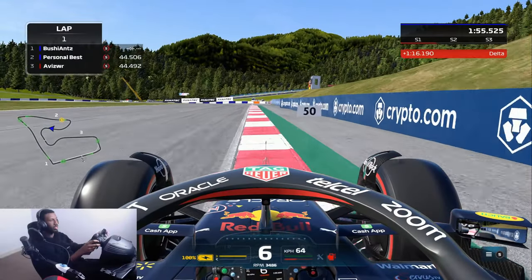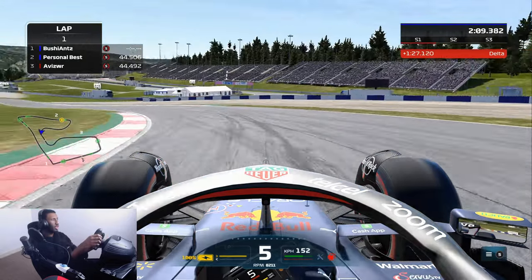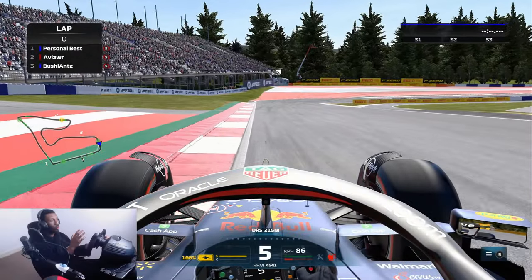Welcome guys to another track guide on F1 22. This time we're going to be taking a look at the shortest circuit on the calendar, Austria. As per usual I'll take you guys around the lap slowly, giving you all the details, and I'll show you a fast lap so that you can see how to tackle this circuit in real time. So let's get straight into it.